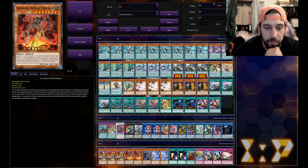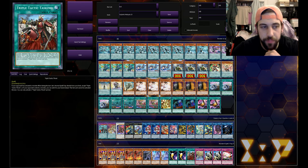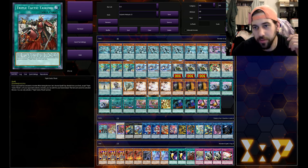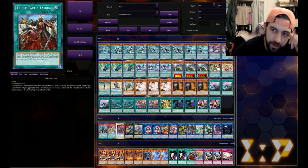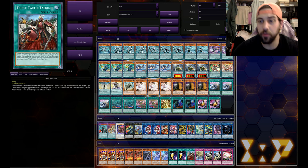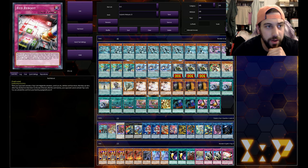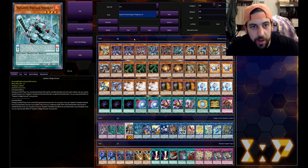For the side deck: triple Lava Golem, double Kumungus, one Artifact Scythe, double Dankoseka, double Cosmic Cyclone, one Triple Tactics Thrust - this seems to be a really common side deck card in the OCG right now, at one in particular, which I kind of understand but also don't fully at the moment, so if anybody knows what that's about please leave a comment. One Sanctum for the one Scythe, two Judgment, and one Red Reboot.